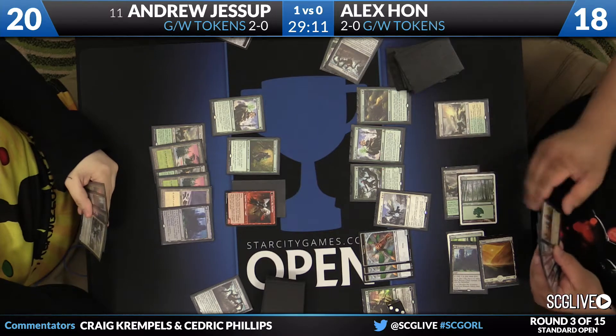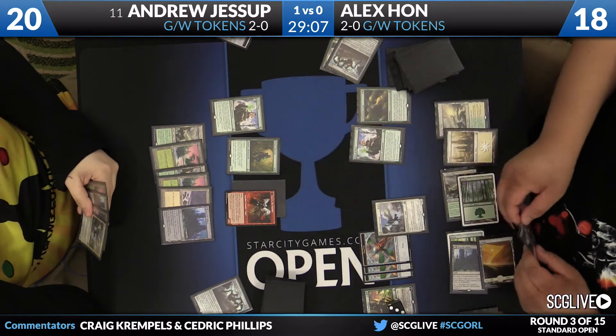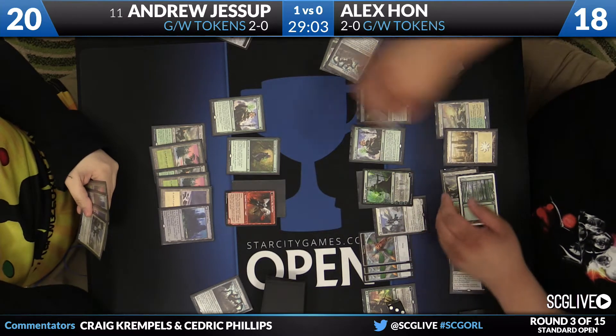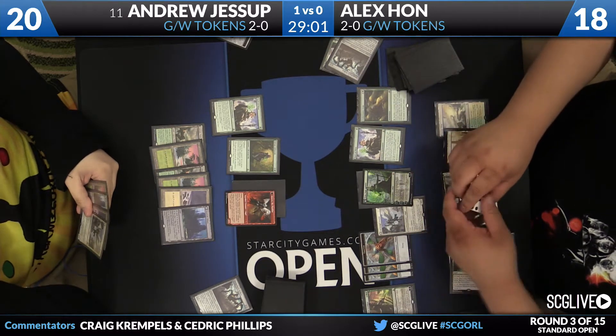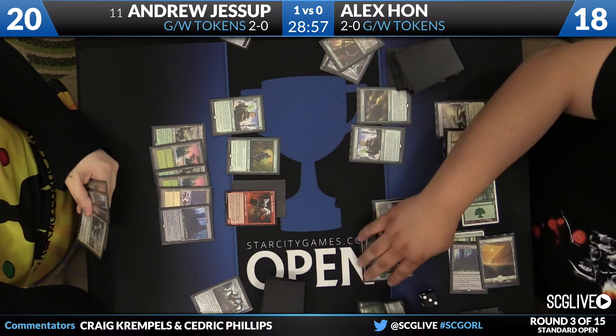Super easy to understand stuff. Can you say Archangel Avacyn one more time in that series? Yeah, I don't want to. Nissa — that's a different card. That's transforming now. Nissa into Nissa when there's a Nissa on the board. Absolutely. Pretty easy stuff. Makes perfect sense.